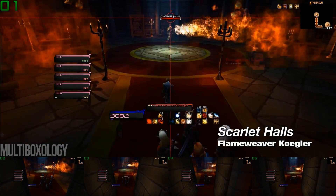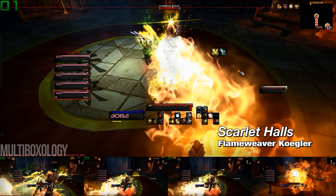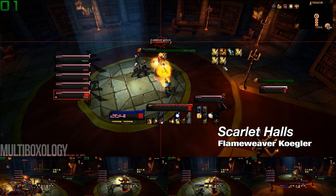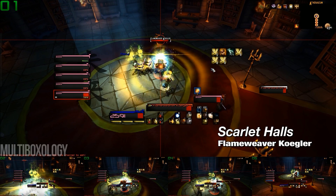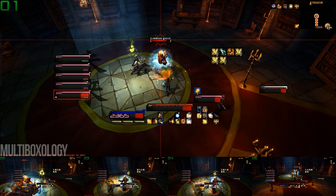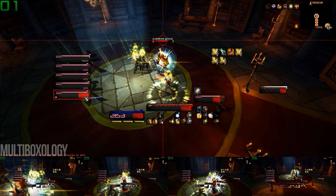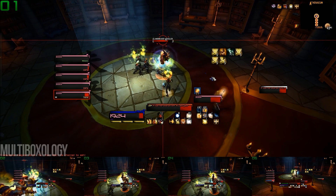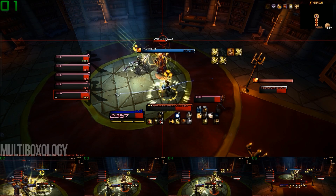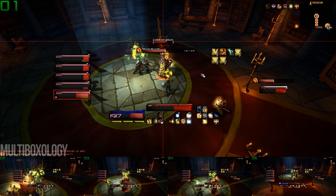Flameweaver Kogler is the third and final boss of Scarlet Halls, and like Houndmaster Brawn, he really doesn't have a lot going on that puts your team in any real danger. However, there are times when he'll set a portion of the room on fire which you won't want to stand in, but that is generally easy to avoid. You can even stand in the way of that cast and block the fireball, which in turn stops him from setting part of the room on fire in exchange for taking a bit of damage.